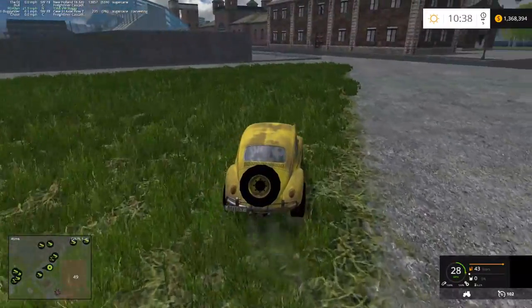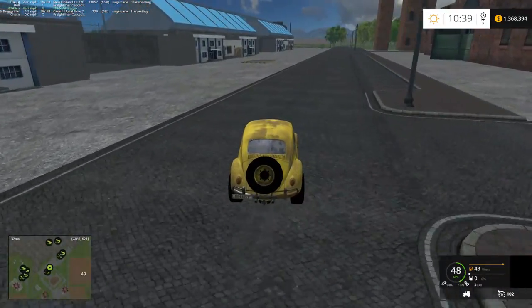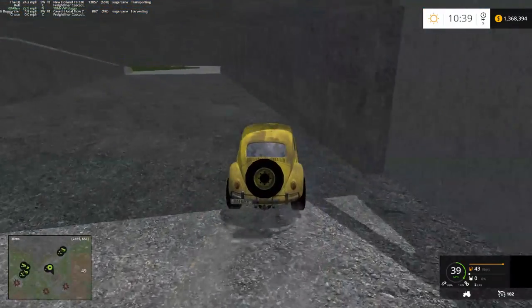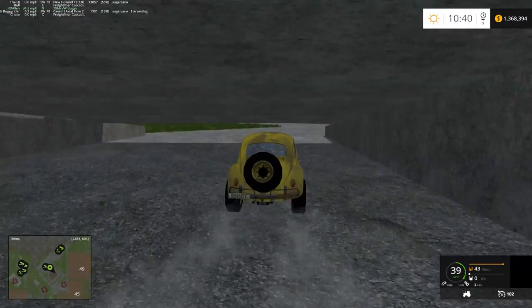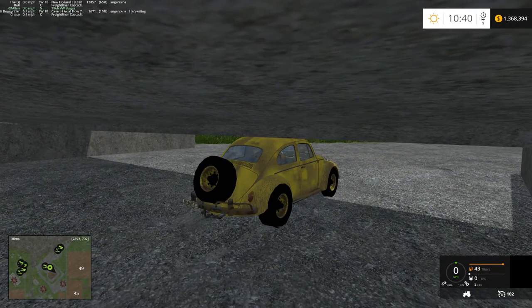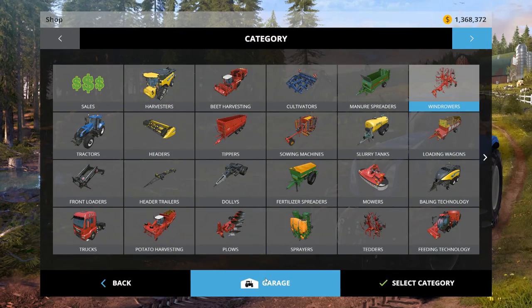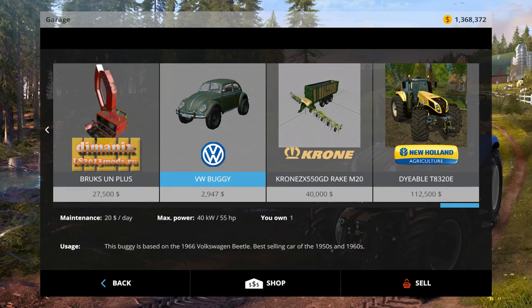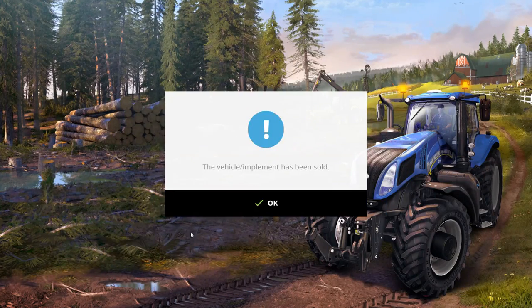Here we are at the Speedway — looks pretty similar to the one on Pleasant Valley. Is the VW going to fit under here? It might not. Yeah, I don't think it will — we're stuck good, folks. It does not have four-wheel drive or diff locks, interesting. What we can probably do is just sell it — it'll probably cost more to reset it than to buy a new one. We're just going to sell that.